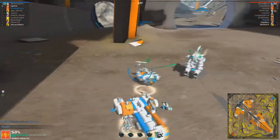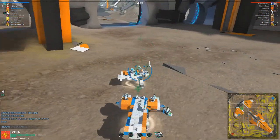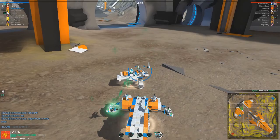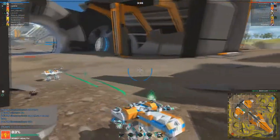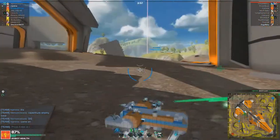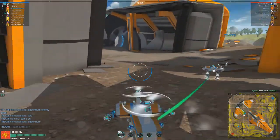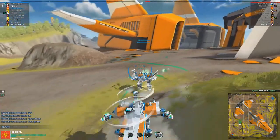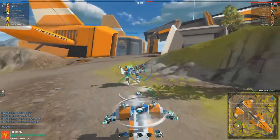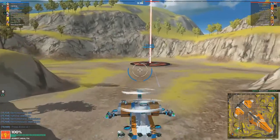I'm also going to heal this guy that has been healing us, because I gotta repay the favor. Just sitting here healing each other — nice little bond going on, I appreciate that. I guess they're attacking the objective. Where is that even supposed to be? I think we're actually capturing theirs — I'm not entirely sure, but that's what I'm going to go for. Running backwards and healing this guy. I think we are capturing their point, or they're capturing ours — either way, let's go capture theirs real quick.